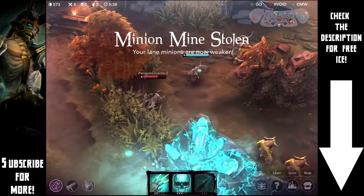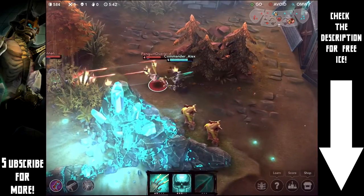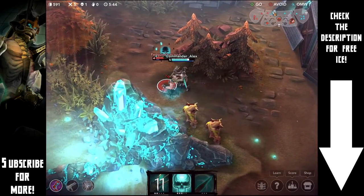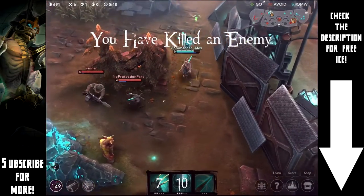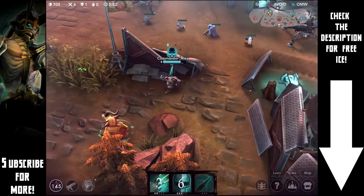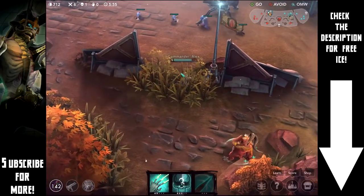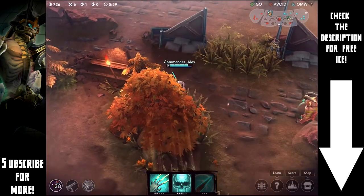Right here I did something incredibly risky that actually paid off — I decided to stick around even though there were three of them, because I thought I could steal a kill. I took out Koshka very very quickly and then booked it out of there. That was definitely a stolen kill and I was pretty impressed with myself.